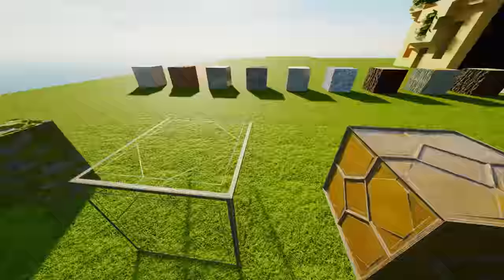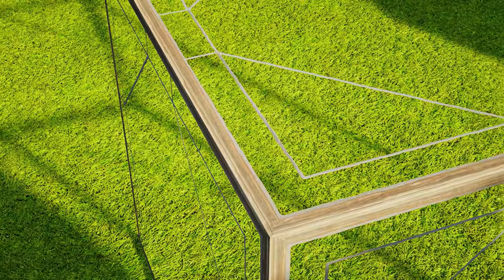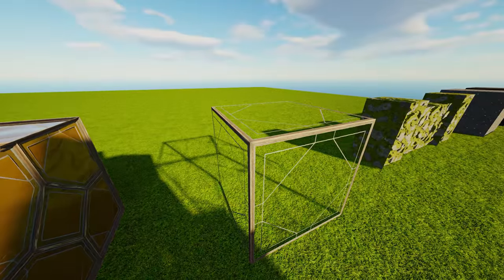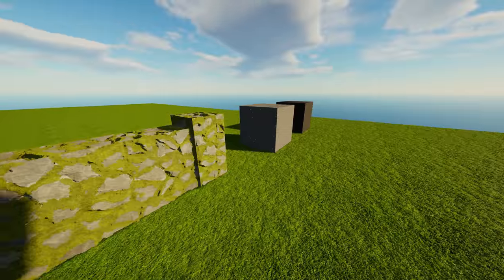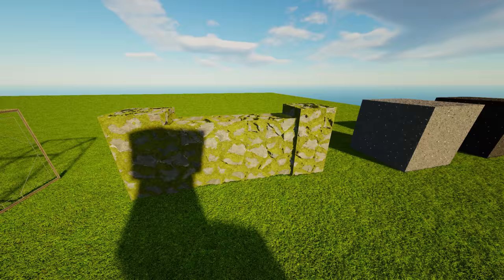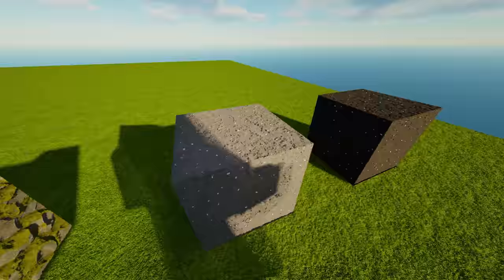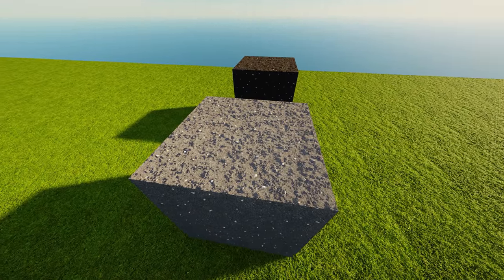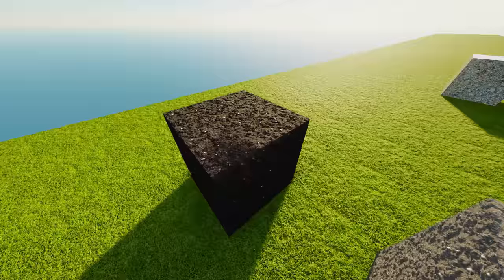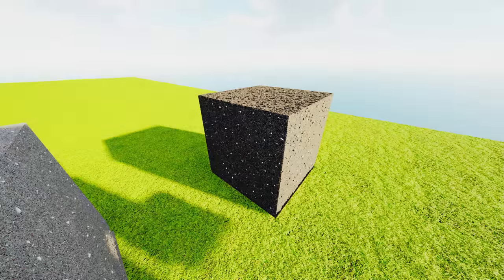Glass is cool too — it doesn't have much normal mapping going on, but it looks like glass. And last and certainly not least, we have mossy cobblestone wall — it literally looks like mossy cobblestone wall. All these textures are so realistic. This is concrete powder — you can just see all the little pebbles, all the little ingredients of concrete. And then we have some black concrete powder as well. It's just too much, man.